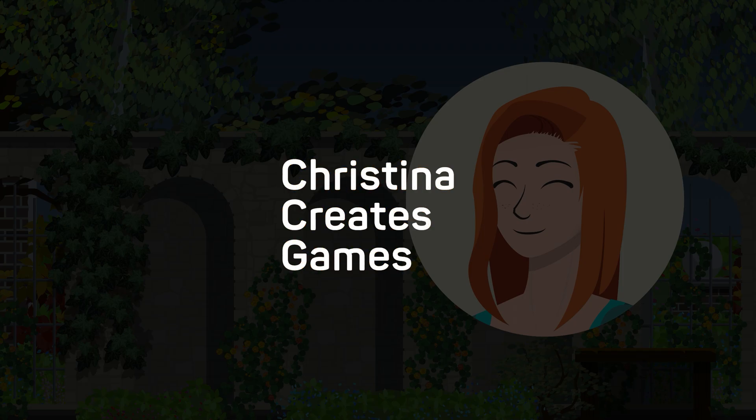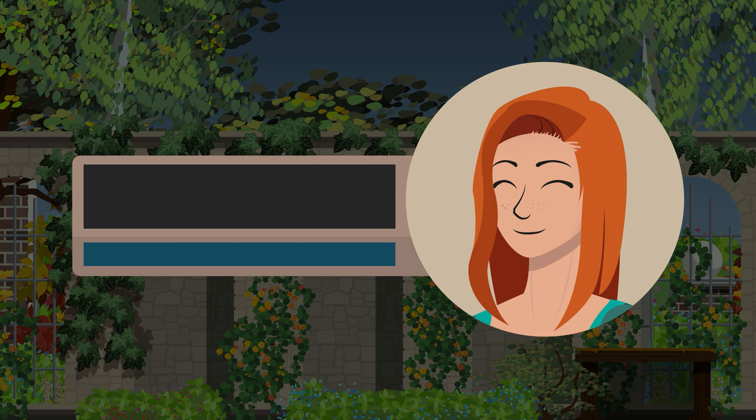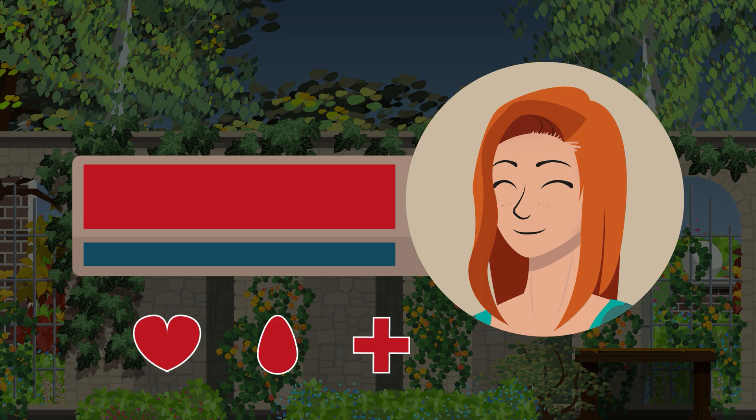Hi and welcome. Let's start this off with a question: is a health bar green or red? I have had this discussion with a couple of friends now and I was surprised by the answers I got. To me, health bars are obviously red — red as in life, blood, and the red cross. There's a reason for health potions to be red as well, after all.